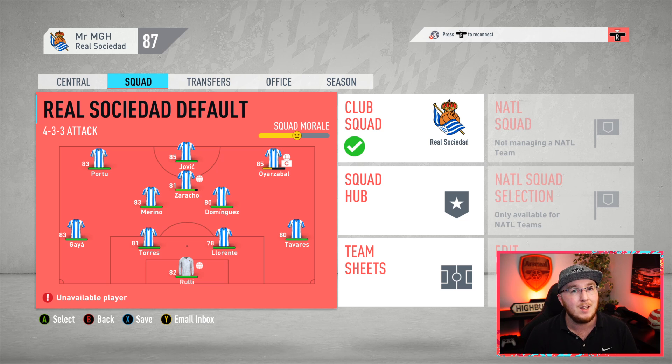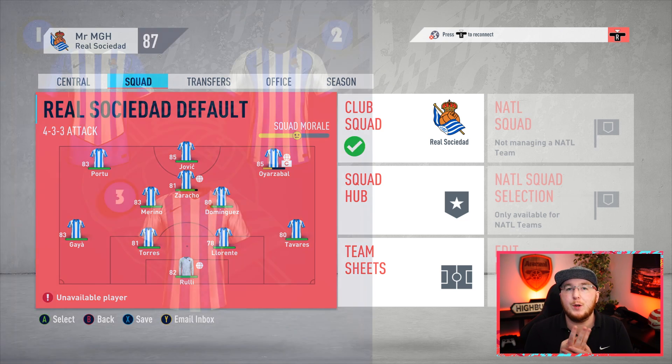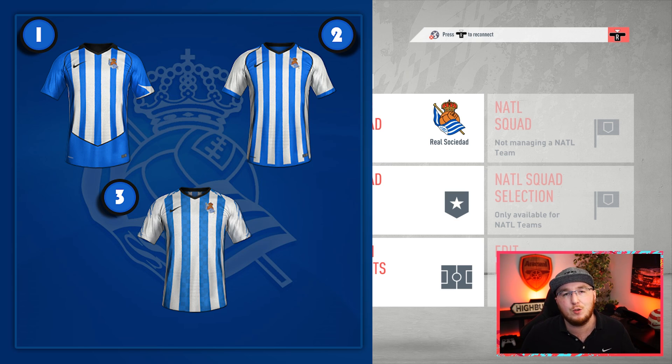Let's take a look at the brand new kits — the first one being the home shirts. We have three home shirts, they've all got the usual white and blue stripes because it's Real Sociedad. Option one looks a bit more retro with the Total 90-style shield lines going down the side. Option two is similar but with a bit more white. Option three is a more typical modern Real Sociedad shirt and I think it looks amazing. Cast your vote — one, two, or three — and that is what kit we'll be using next season as the home shirt.